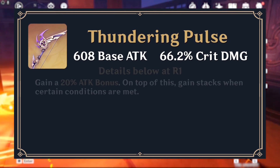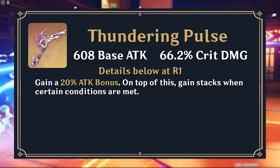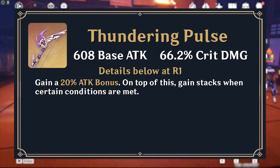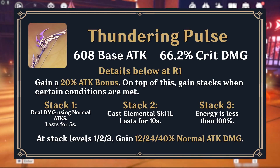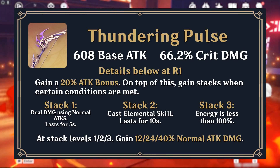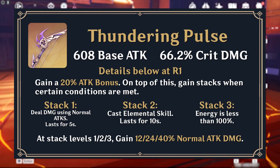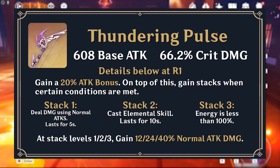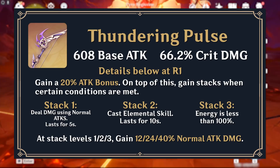Its passive operates similarly to the Mistblitter Reforged with its emblem stacking mechanic. At zero stacks, a character will receive a 20% attack bonus. When a character deals damage with their normal attacks, casts an elemental skill, or has their burst meter at less than 100%, they will gain one additional thunder emblem. At refinement rank 1, the passive will provide 20% attack and 40% normal attack damage at three stacks.